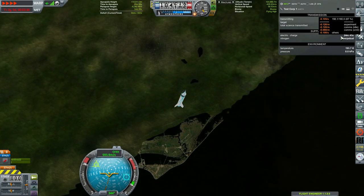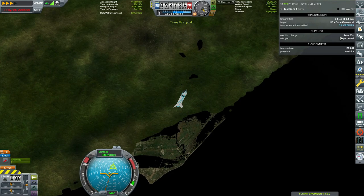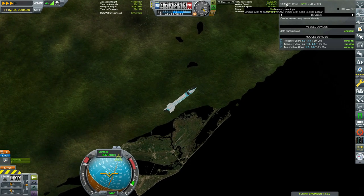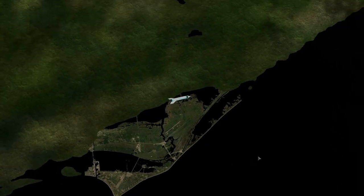Up here in the corner you can see this little transmit data window. I'd recommend playing around with the Kerbalism screen because it has a lot of helpful and useful information. Data from experiments will transmit over time, so you don't have to recover every rocket. But I've babbled so long I never actually sped any of the footage up, so let's go ahead and get to the next step of our journey — building an actual sounding rocket.